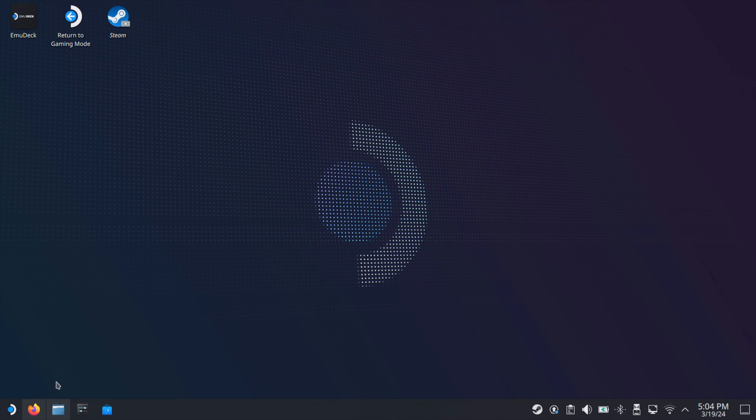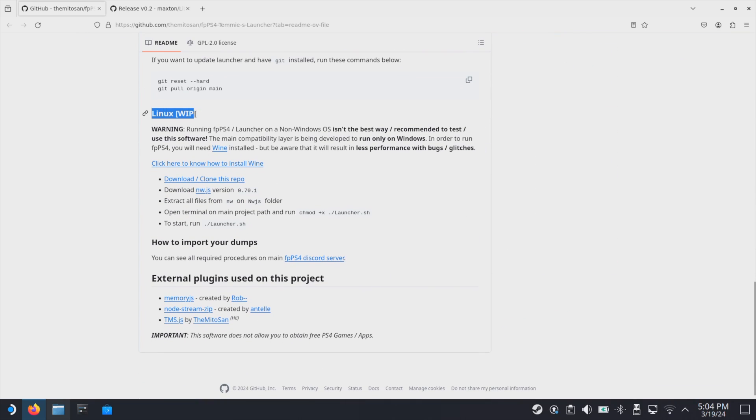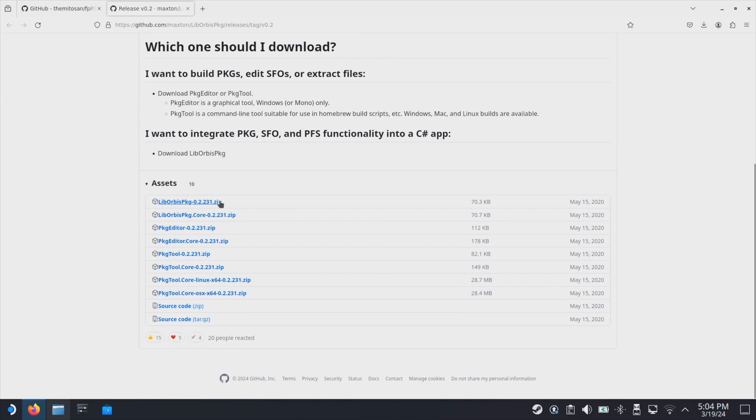Then we need to go to the first GitHub website. Under the Linux section, download two files from this section here. Just make sure you download both files from the Linux section. All the websites will be available under this video description. Then we can move to the next web page, and on this page just download the PKG editor from here.